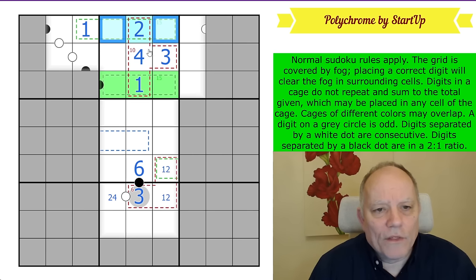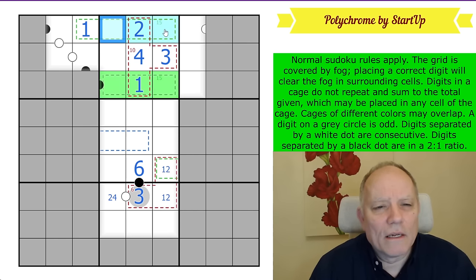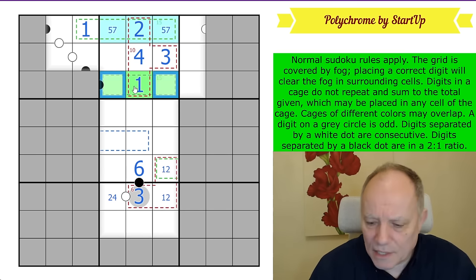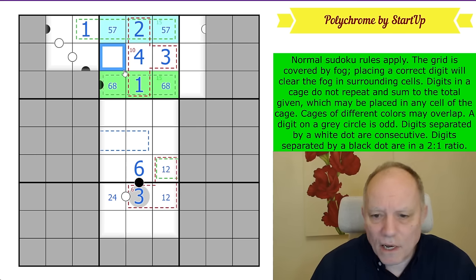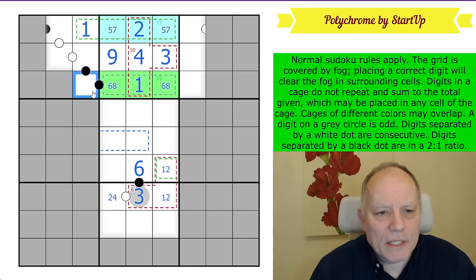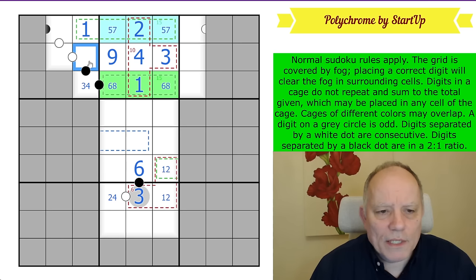Now we know that these are five, six, seven, and eight. These two add up to 12, so they have to be five and seven; and these are six and eight. That seems to work. This is a nine — we'll clear a cell of fog, not revealing anything new.